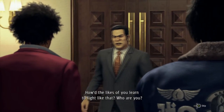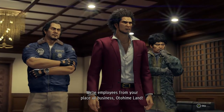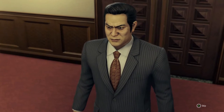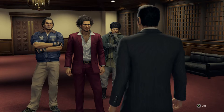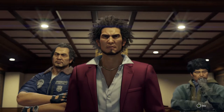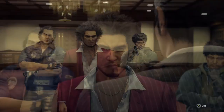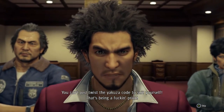How'd the likes of you learn to fight like that? Who are you? We're employees from your place of business — Odohime Land. You're from our own soap land? We were helping Nanoha Mukoda, a woman who works there. We've been sucking money out of her while keeping her dad prisoner in the old folks home. I told you — we're doing what needs to be done. No you're not — I've heard all that already and it's bullshit. You can't just twist the yakuza coat to suit yourself — that's being a prick.